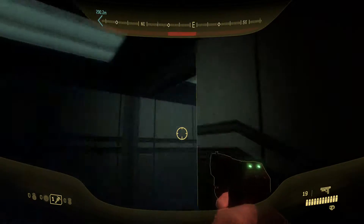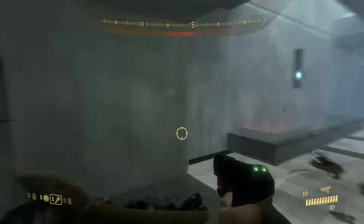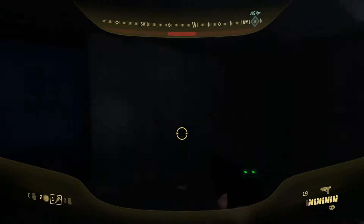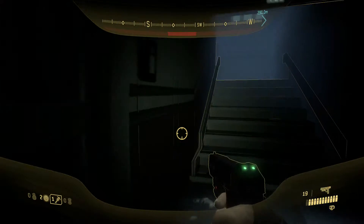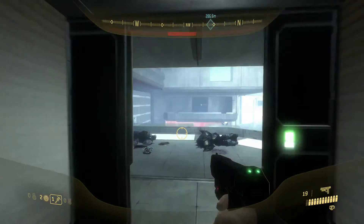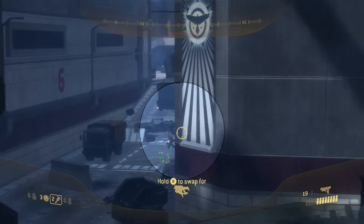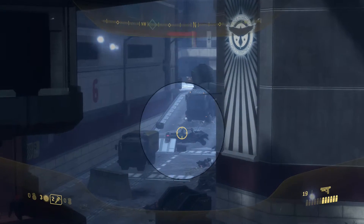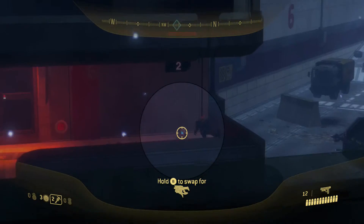You're basically going to go upstairs because there's a lot better vantage point from up here. You get a couple of grunts from right here, but you basically want to go up to the third floor because that's where the real vantage point is. Just pick off all the grunts from here. There's a health pack down there if you did get hurt like I did.